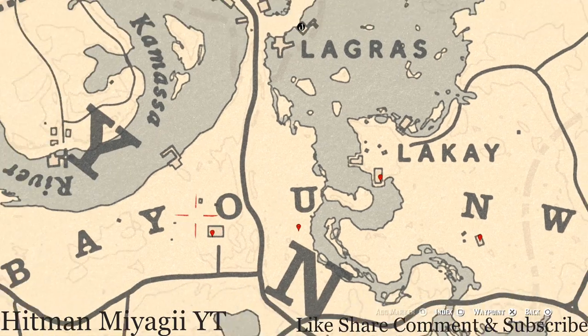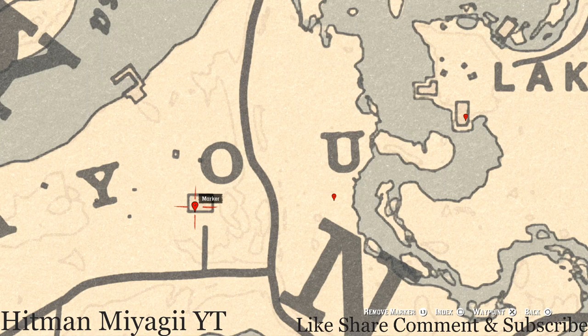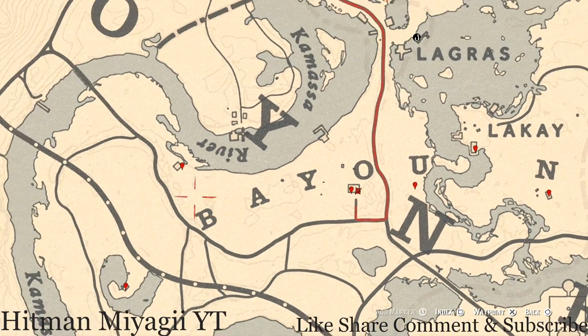At the next marker underneath the U of Bayou, you guys will get a bird egg - this is a heron egg (H-E-R-O-N). It's in a tree; shoot it down with a varmint rifle or a bow using a small game arrow. Going right across the way to this house, there are two items: in the tall green wardrobe in the corner there's a family heirloom which is an ebony hairpin. In the other corner on a bookshelf there's a tarot card - an eight of wands.